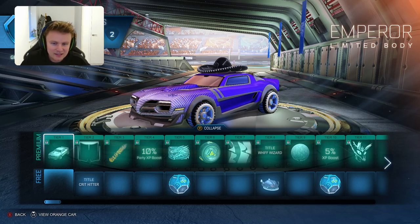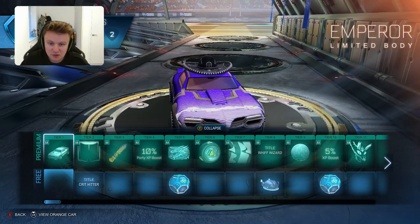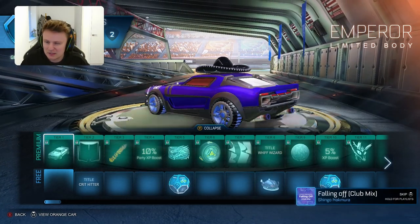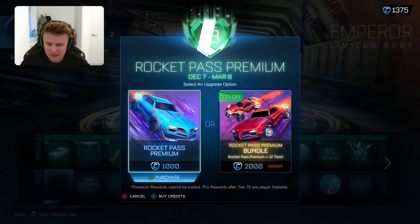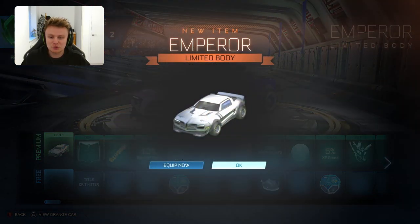So here's the new car, the Emperor Limited body. Pretty cool car - it looks just like the Dominus to be honest, with a little bit of a change of shape, but I'm guessing it's got the same hitbox as the Dominus. I think we read that earlier in the news video I brought out. We'll get premium straight away and there we go - we've got the Emperor car, we'll try that out when we have a look at the new map as well.